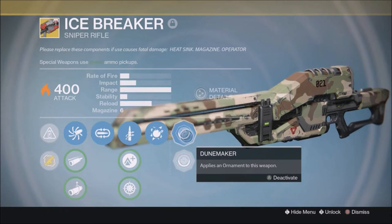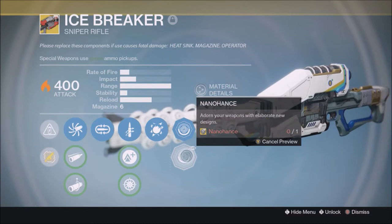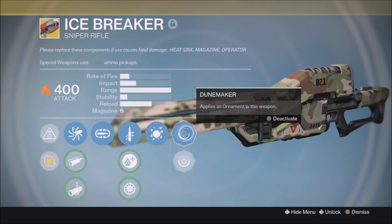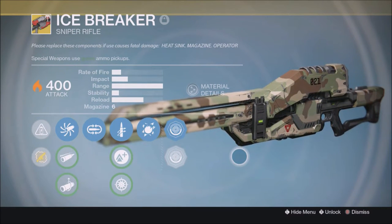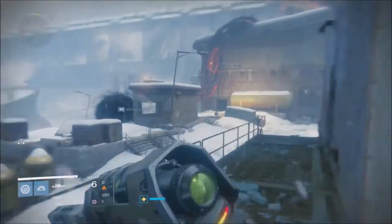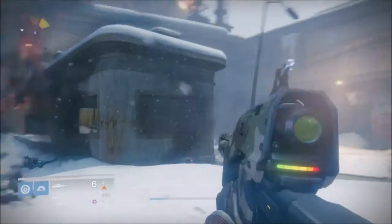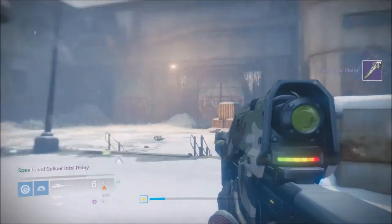I got an Icebreaker ornament called the Dune Maker. I think it's pretty sweet — I would rather have the Nano Hands instead because it looks absolutely insane and really cool — but the Dune Maker is the first ornament I got for the Icebreaker. I just want to share it because I've been trying to hunt for ornaments. It's one of the newer weapons brought back into Year Three, and this is actually my first time using it in game. It looks pretty sweet, like a camo type look — I really like it.